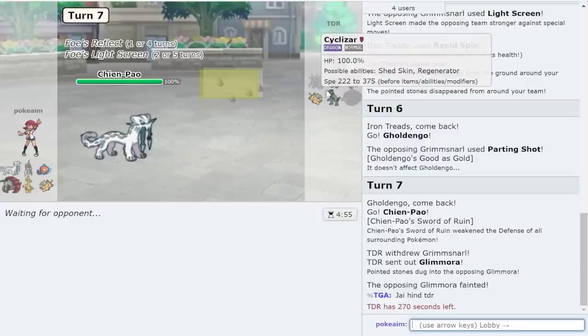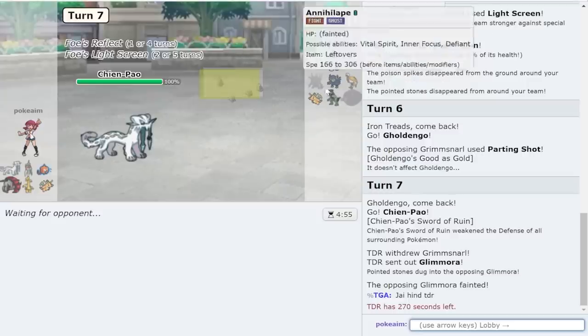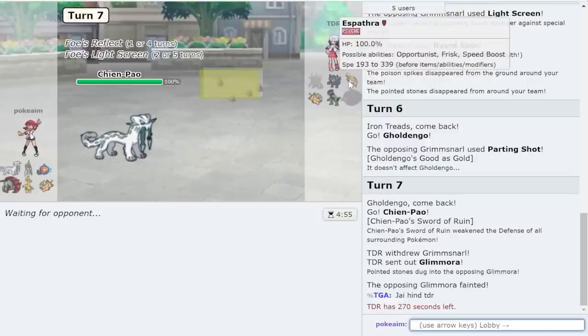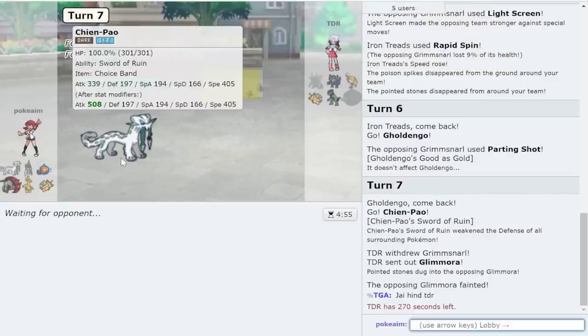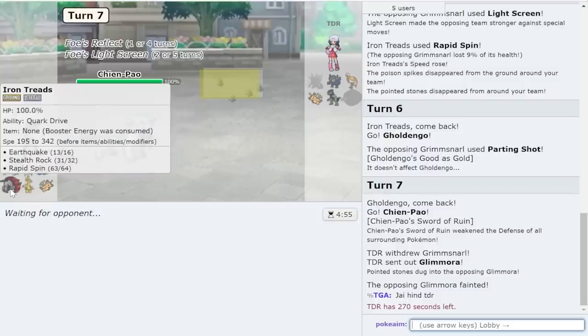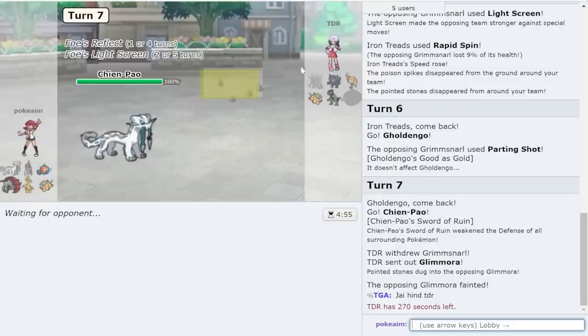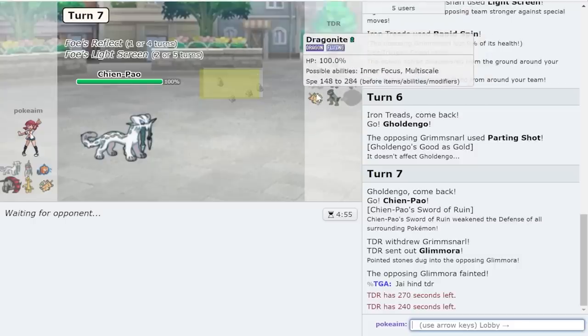I believe Chien-Pao can knock out Cyclizar through Reflect, but more importantly it can stop it from setting up — that's really important to me. Stop that mon from straight up sleeping Iron Treads. Iron Treads went crazy here — it got Stealth Rock up, more importantly stopped the Toxic Spikes from annoying my team, and also got rid of Annihilape so it wasn't the biggest threat it could have been. It's still not over though — so many threats.